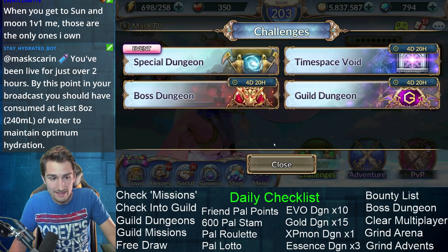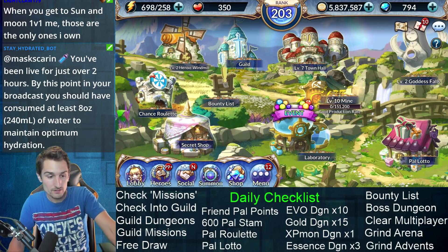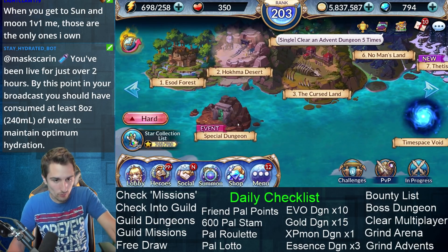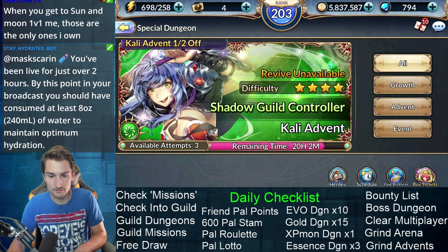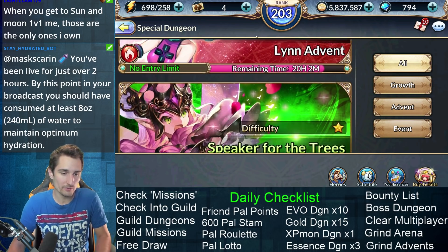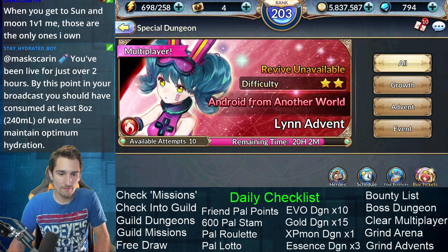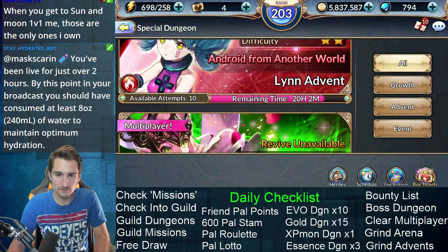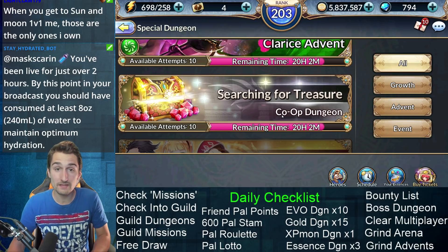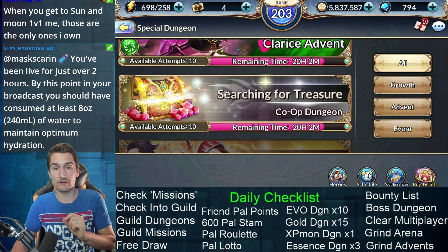Some guild quests say to clear multiplayer. You can do multiplayer advents for that, or you can simply do the multiplayer gold dungeon — the search for gold dungeon. It's super easy to clear. The rewards aren't great, but if you're just trying to clear a mission, it's sometimes not the worst idea. We have an Android from another world as a multiplayer today — that's a two star advent. Speaker for the Trees is a one star and quite easy. And then searching for treasure co-op dungeon as a last resort if you need to clear multiplayers to complete a daily quest.